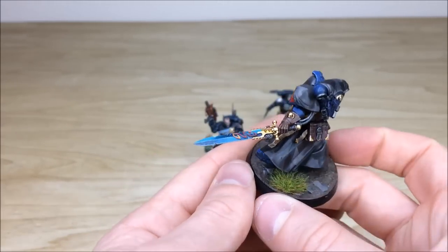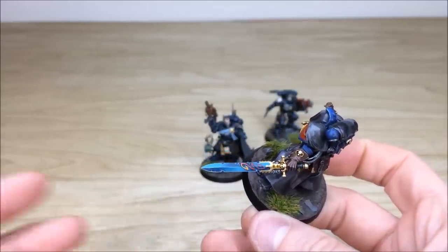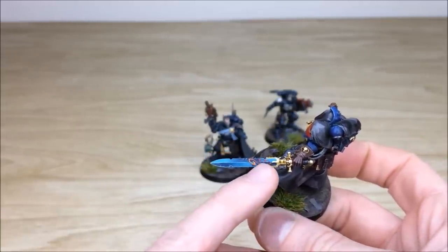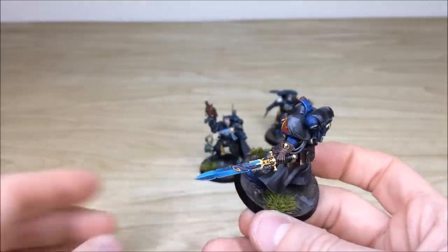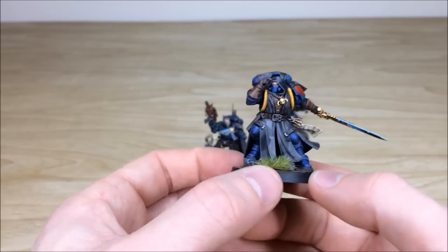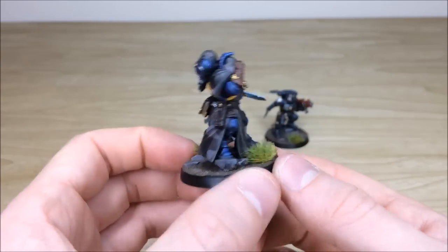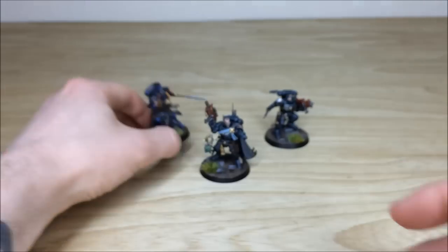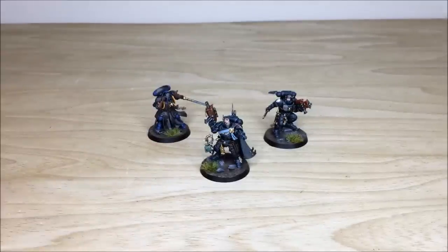One thing I really like is that they've kept on the new Primaris models the filigree swirly stuff on the swords — I remember the old Librarians from second edition having that. I love the fact they've kept those ancient nods to previous models and iterations. So that's the Librarian in Phobos — a really cool model — and that's the three characters from this reinforcement phase. Up next we have all the infantry.